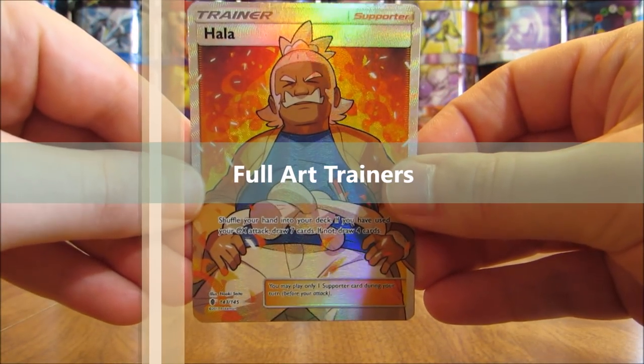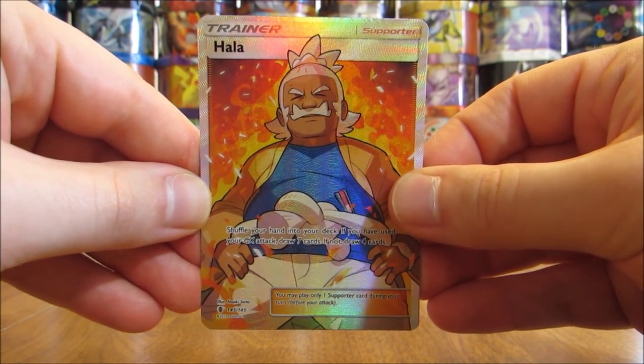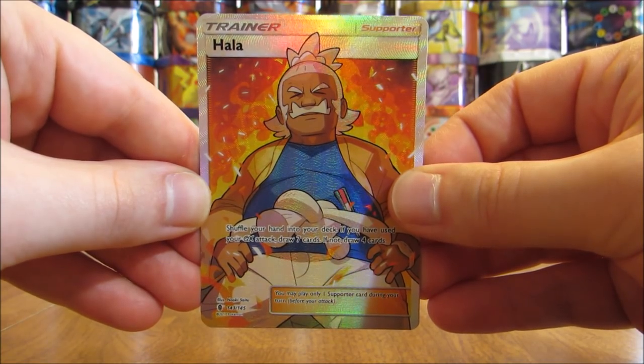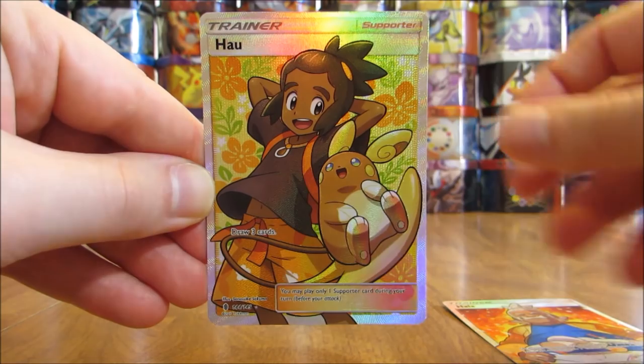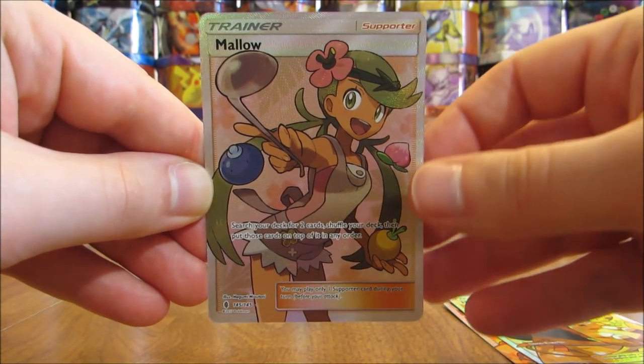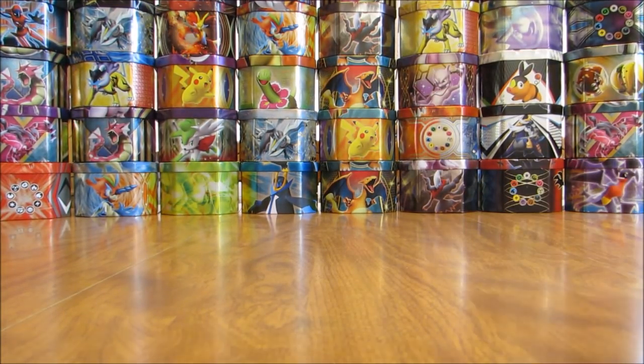Next up would be the Full Art Trainer cards from Guardians Rising. Three different ones, and I have three total in my collection. These are on average about one per booster box, or one in 36 packs. And the three are Hala, Hau, and Mallow. All three of these are worth $5 to $10 a piece.